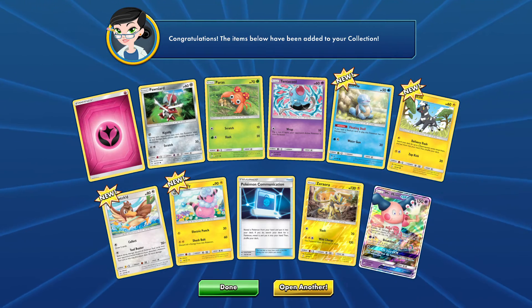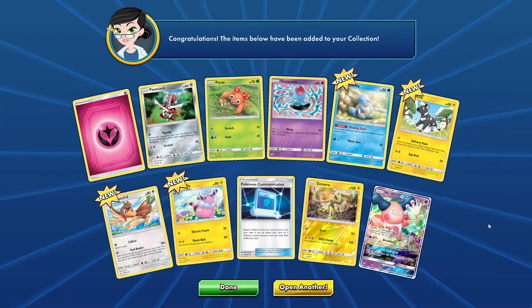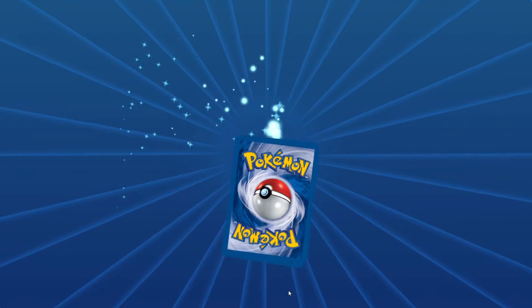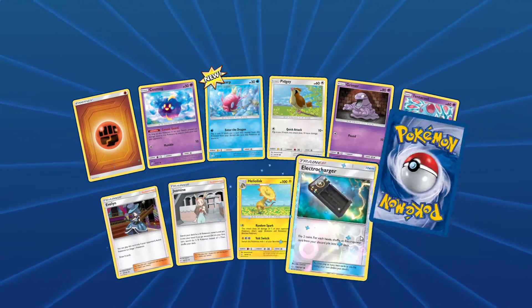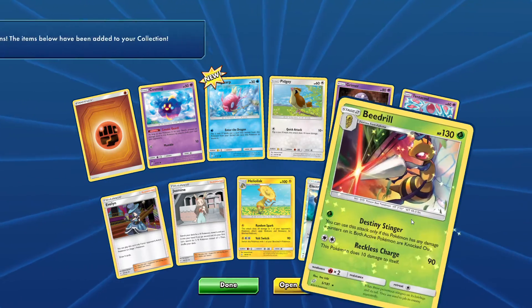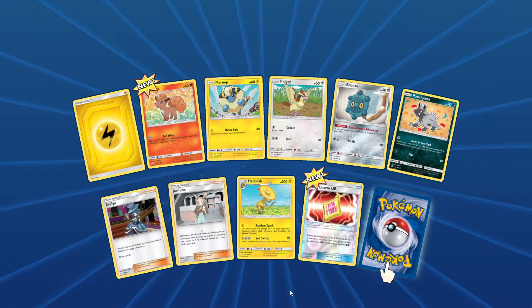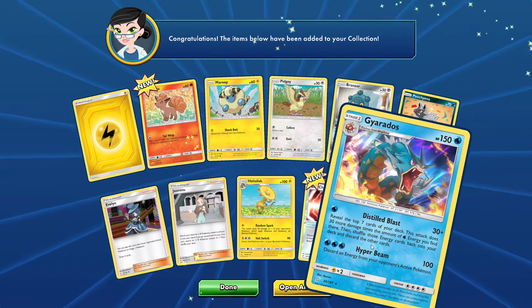I literally just pulled this Mr. Mime GX this morning — I opened four packs of Team Up and got one, so now I have a double. Maybe I'll trade it or make a psychic deck. We're looking for Electro Charge — I think it might have been Electro Power in Team Up, I'd have to look into that. And a Gyarados holo. We only have two more packs left.